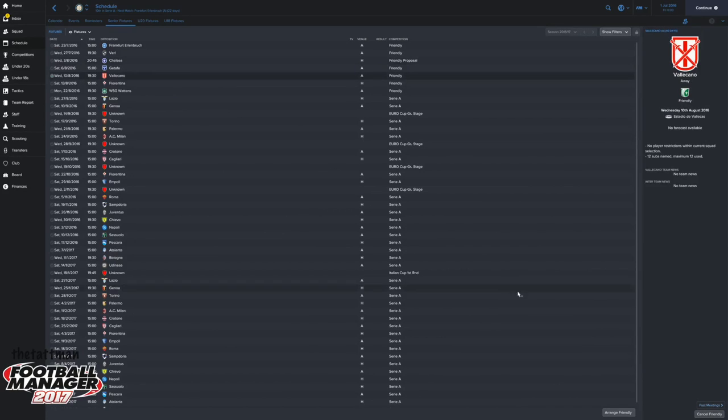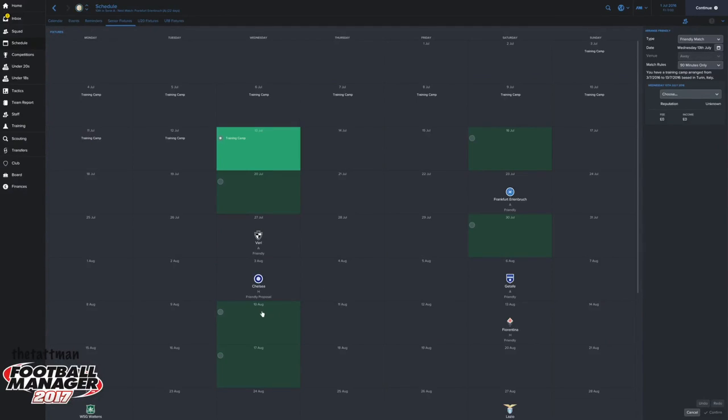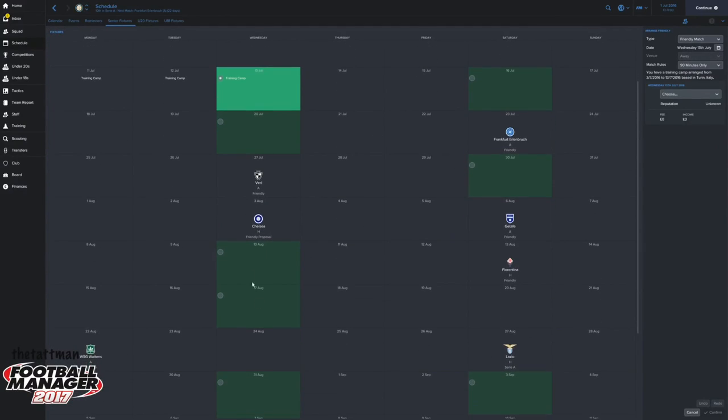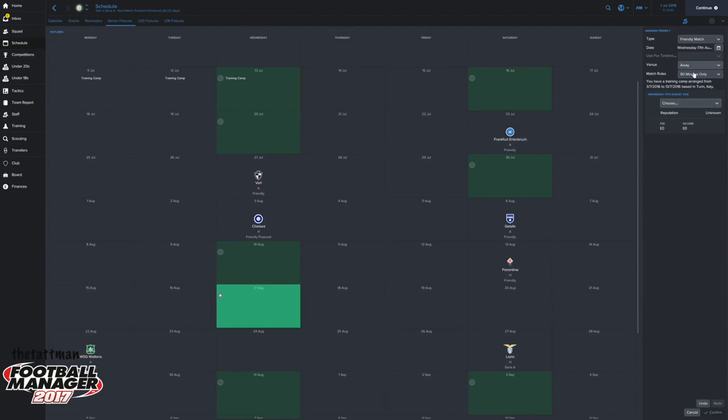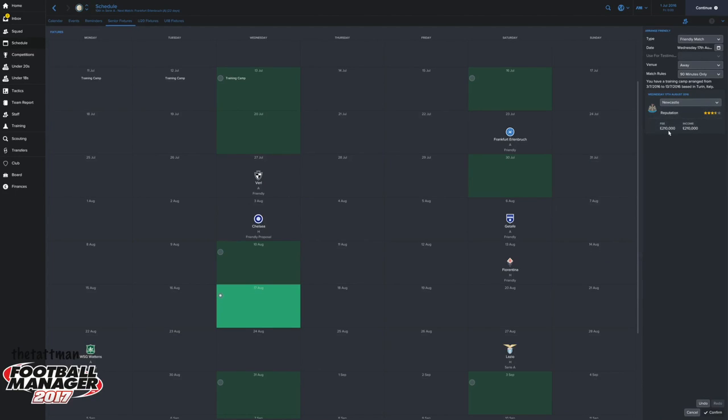For the Vicarno game, cancel the friendly - yes. Then I'll arrange another one, trying an away game this time just to show you the difference. Let's do an away game against Newcastle. What you'll notice is that the fee and the income are the same because I've selected away, so Newcastle will pay us 210,000. Whereas if I changed it back to home and did Newcastle, we would pay them 220,000 but receive 280,000 - so it would actually be better to play a home game for the sake of money.